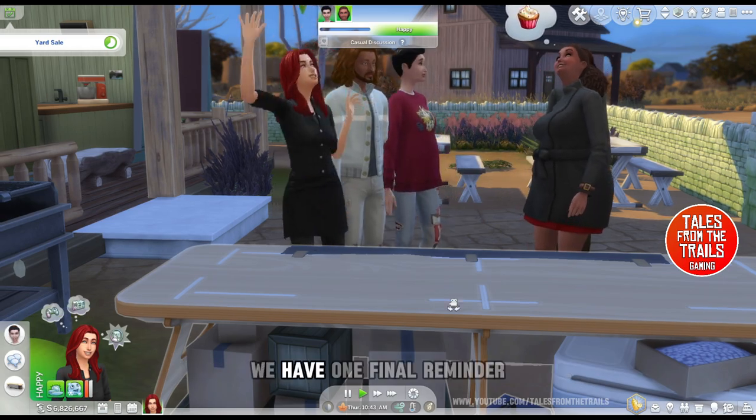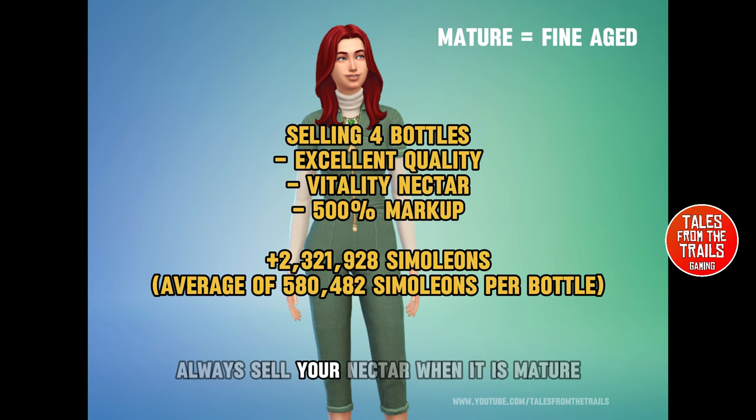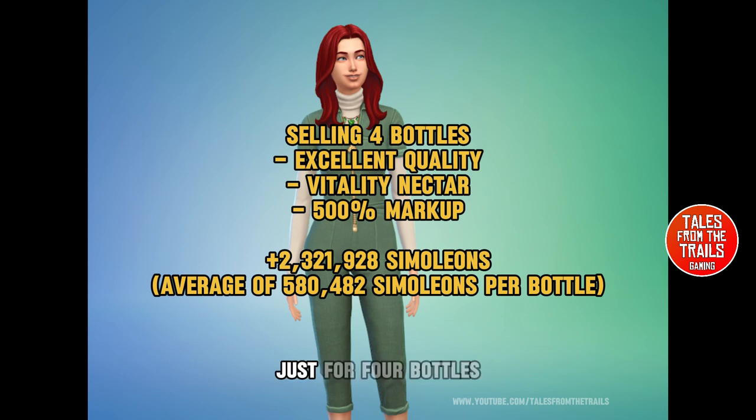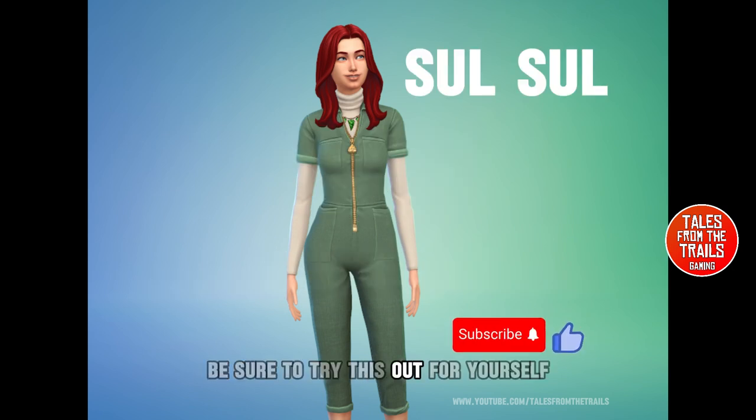One final reminder: always sell your nectar when it is mature — you'll get the most profit. Out of these four bottles of excellent quality Vitality Nectar with a 500% markup, we made two million, three hundred and twenty-one thousand simoleons — an average of just over 580,000 simoleons per bottle. Completely mod-free, no cheats. Be sure to try this out for yourself. All the best out there on the trails!